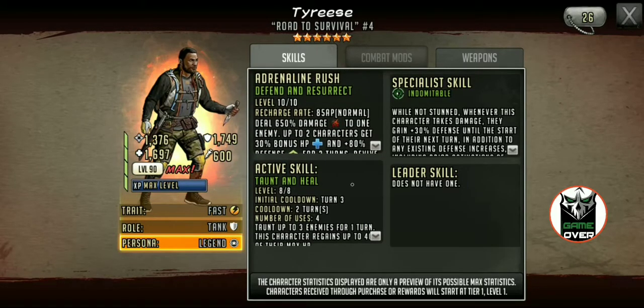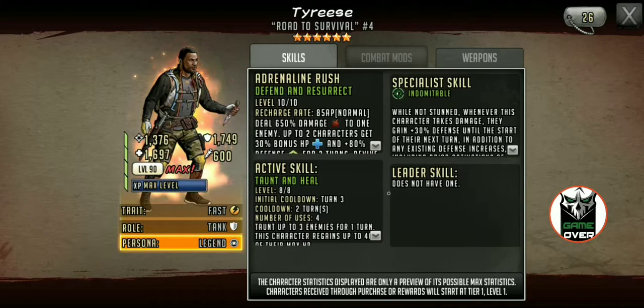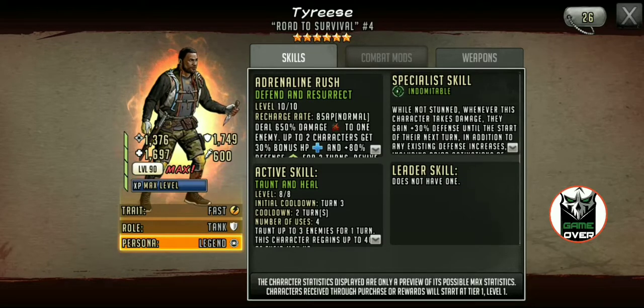He has Indomitable and Taunt and Heal. Initial cooldown turn three — taunt three enemies for one turn, and he regains 40% of his HP. That would be really nice. His AR will go off right around when his active skill is available. He can taunt three enemies and they'll all hit him and build up his defense because he's Indomitable, and they won't be able to AR him for that turn. While they're hitting him and building up his defense, he'll also regain some HP, then revive, and he's got that bonus HP — which is always nice.